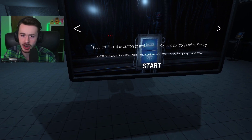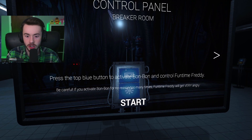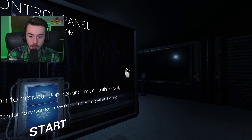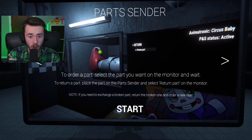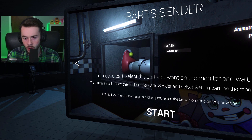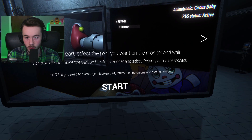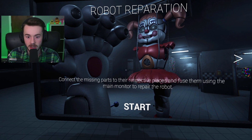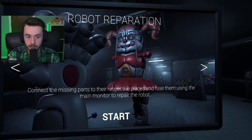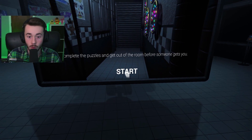Press the top blue button to activate Bonbon and control Funtime Freddy. Be careful — if you activate Bonbon for no reason too many times, Funtime Freddy will get very angry. Press the bottom blue button to see where he is. To order a part, select it on the monitor and wait. To return a part, place it on the parts sender and select 'return part.' Collect and connect the missing parts to their respective places, infused to the main monitor — so we're rebuilding her. That's the goal: complete the puzzles and get out before someone gets you.